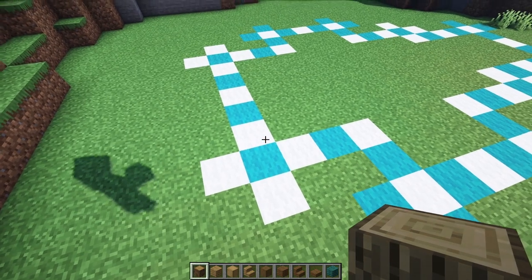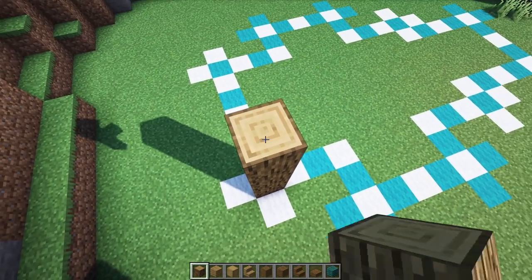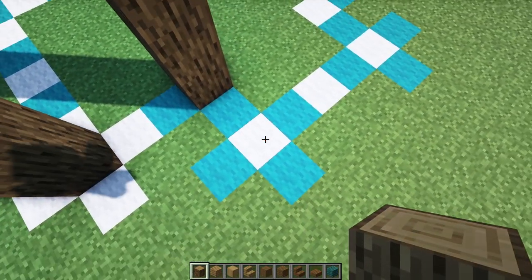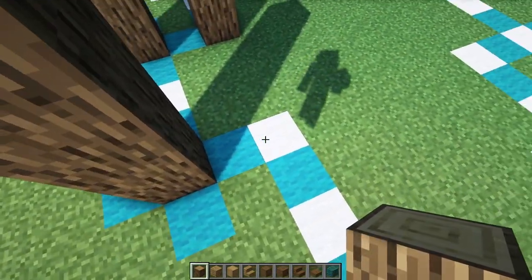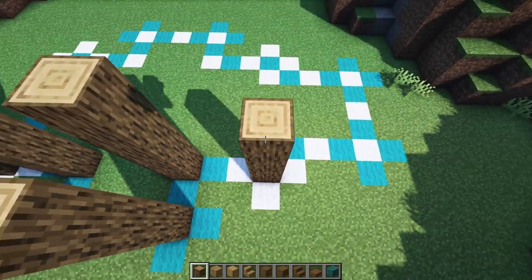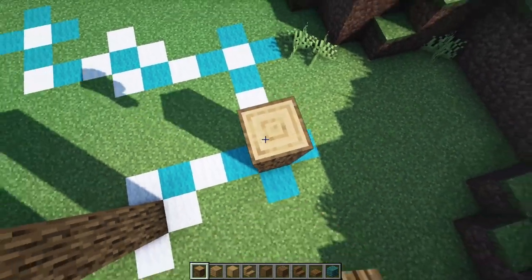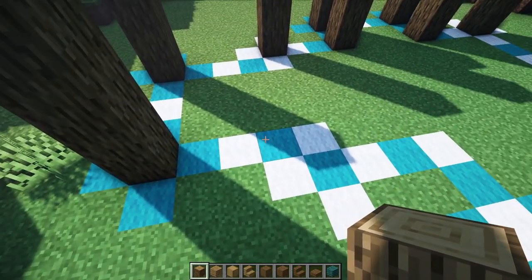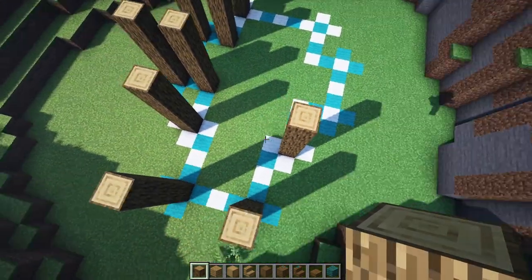We're going to start right here on this corner with our oak log and we're going to take these main structure blocks up by five. So let's go right here on this corner - up one, two, three, four, and five. Give it a space of one and two right here, going up by five. Give it a space of one, up by five here, going to give it a space of one, two, and three. Take this one up as well, go in by one and we're going to mirror pretty much what we did right there. Another one two and three right in this corner, up by five, take it in by one, and from here count one, two, three, and in this corner up by five as well, space of three. Again up by five, space of one, two, three, four and then take it in by one, also up by five, pretty much mirroring what we did on that side.